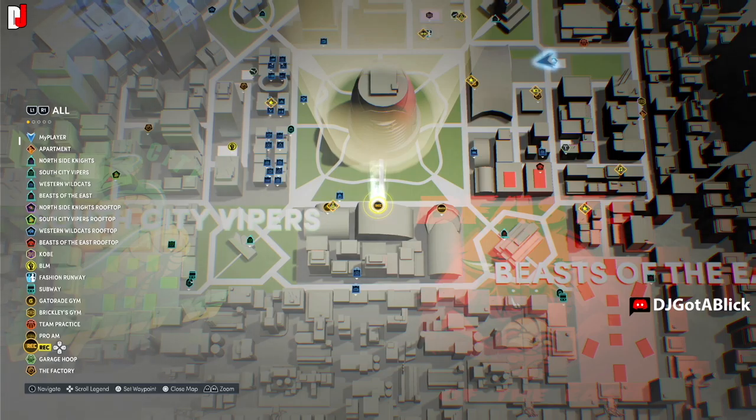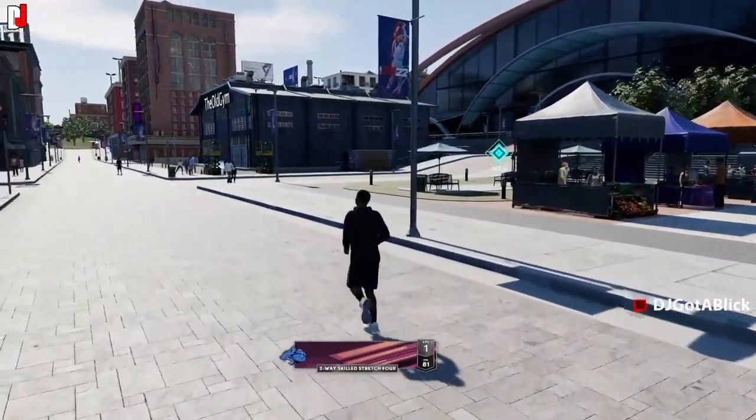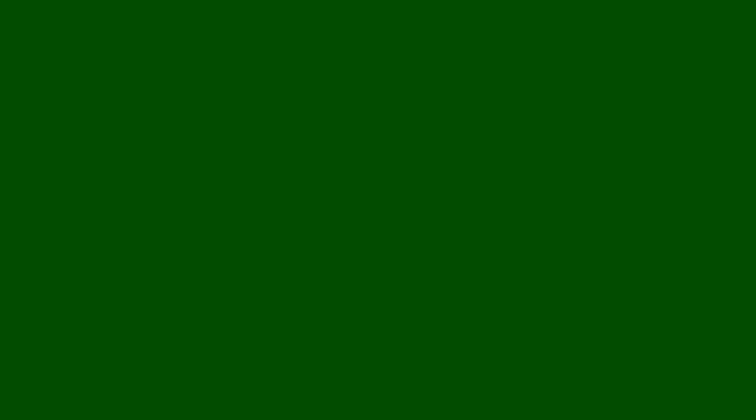This year's 2K is not too different from 2K 21, where all you have to do is hit the trackpad in the middle of your PlayStation 5 controller, go to your map, and look on the side to see the legend. Scroll through, and if you're trying to find somewhere — let's pick somewhere random, like the wreck — you can see it at the bottom. Hit that button and you can set a waypoint by hitting the triangle button on the controller.